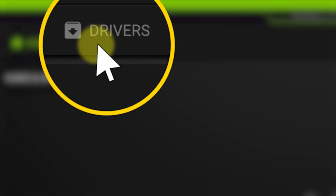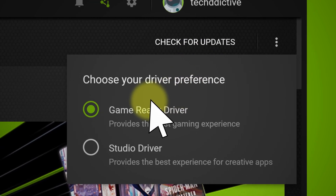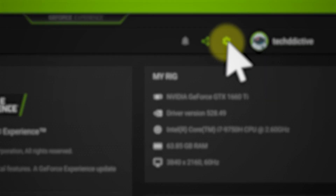Go ahead, click the drivers tab and then click 'Check for Update.' Make sure you select 'Game Ready' drivers, because these are designed specifically for the best gaming experience.